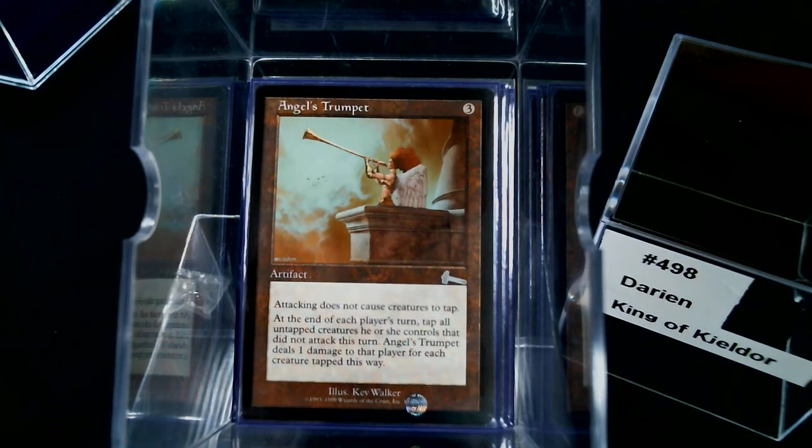Angel's Trumpet is actually going to multiply your Soldiers exponentially. At the end of each player's turn, tap all untapped creatures that player controls that did not attack — and it doesn't say anything about summoning sickness. So if you took damage on your turn and got a few Soldiers, at the end of your turn tap them, take that much damage, and get even more Soldiers.